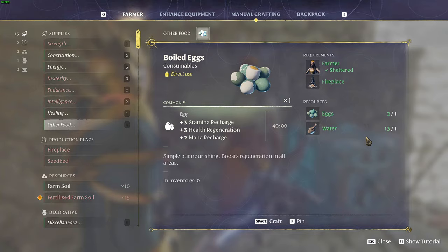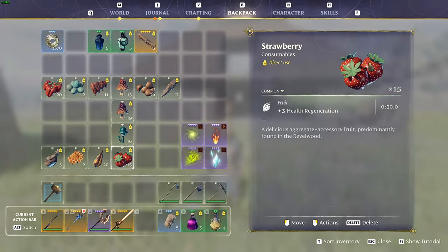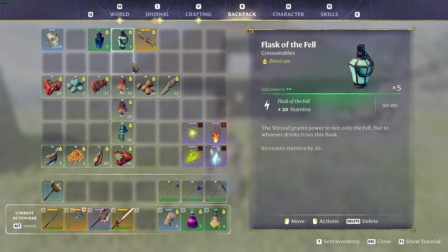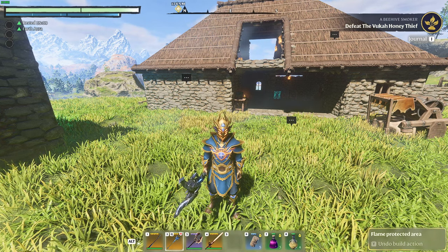Now let's look at item buffs. So far I've found three. The Prayer of the Flame Scroll gives you 20 plus magic damage for 30 minutes plus one minute of time within the Shroud. The Flask of the Fell gives you 20 plus stamina for 30 minutes. Finally, the Elixir gives you 30 plus damage multiplier for 30 minutes, but it debuffs you by reducing your maximum time within the Shroud to one minute.